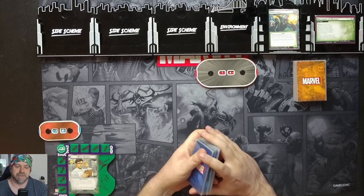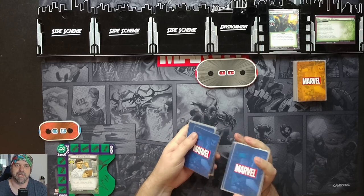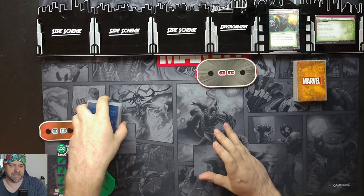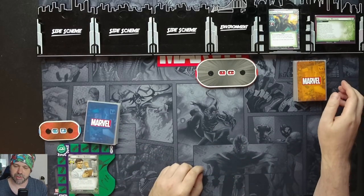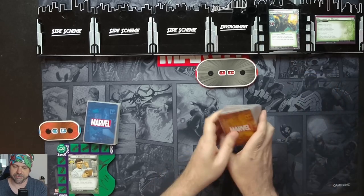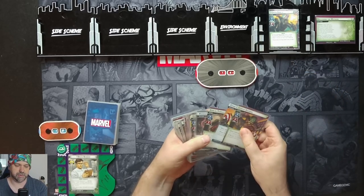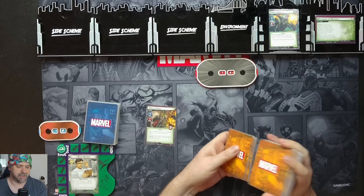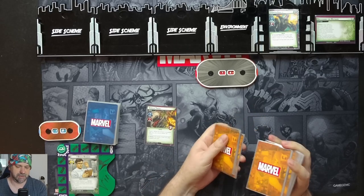I'm Joshy and in this playthrough of Marvel Champions we have Hulk versus Green Goblin in Mutagen Formula on standard difficulty. So if we look at our setup, we have put a Goblin Thrall minion into play engaged with each player, then shuffling the encounter deck. So we'll find a Goblin Thrall — there's one.